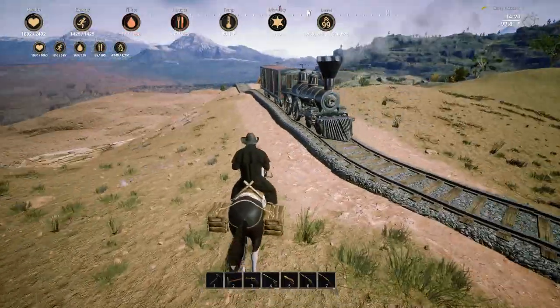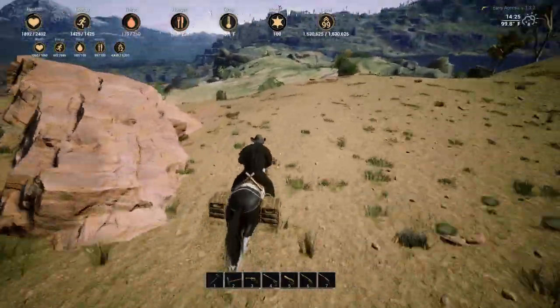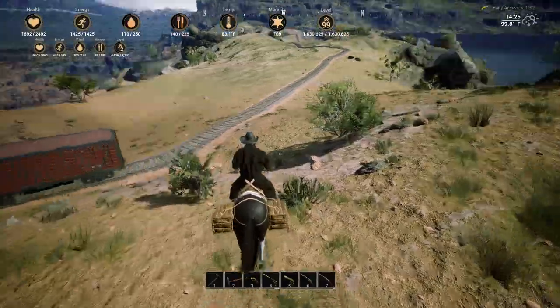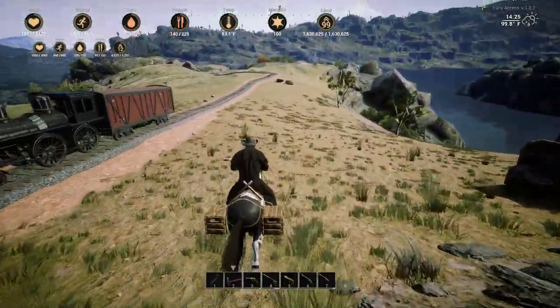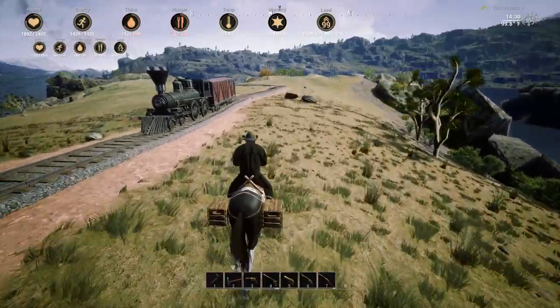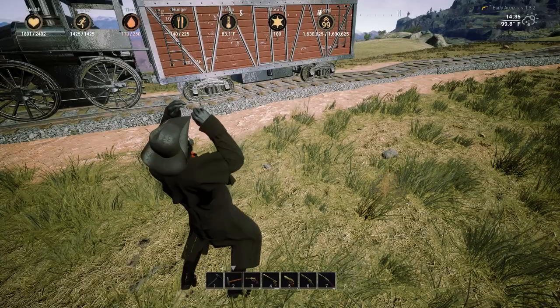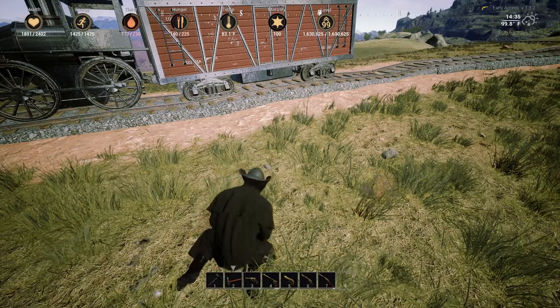I managed to build what turned out to be over an IRL mile of track, going over the ridge line and through the valley to the north, and then turning west to another pasture. Sadly, I didn't record the initial new track extension, only thinking to start recording once I came to the point of trying to connect the new and original track segments. Let me just say, fuck this game's railway building mechanics. Holy smokes, this crap is mind-numbing.